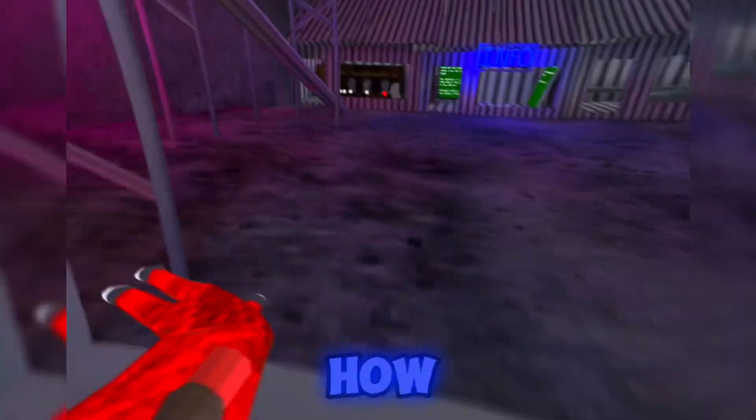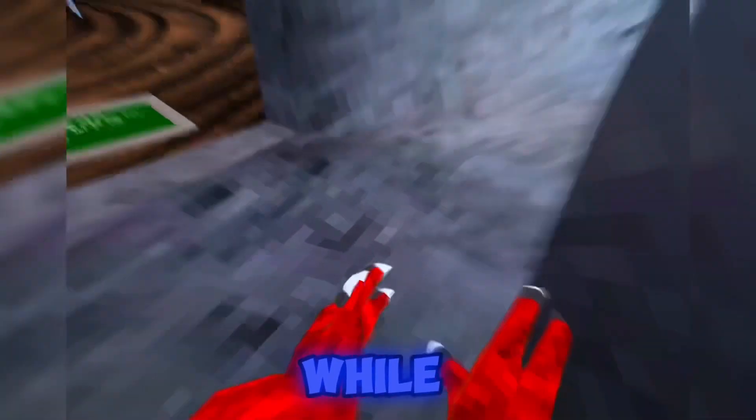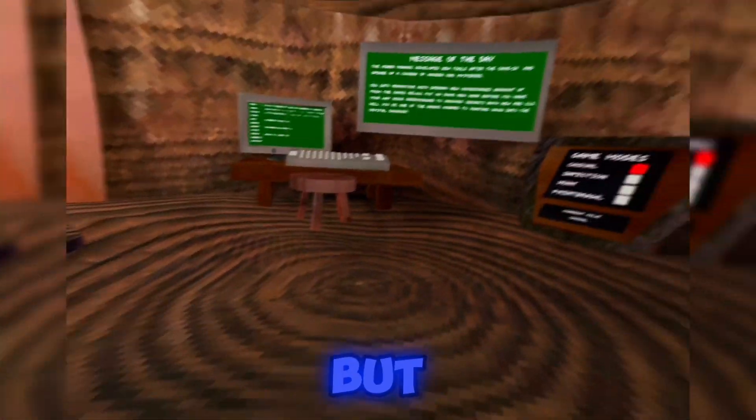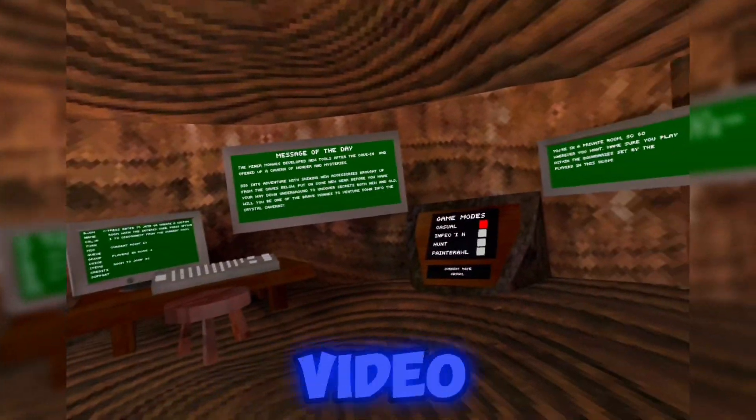What's up guys, today I'm gonna be showing you how to get out of the map in Gorilla Tag. So this has been out for a while, and it's not in Canyons, although there are a few ways in Canyons which most of them aren't, but this one has been out for like a month or something. I just haven't made a video on it yet.